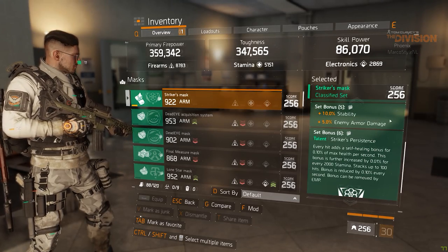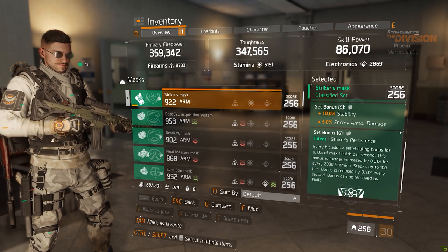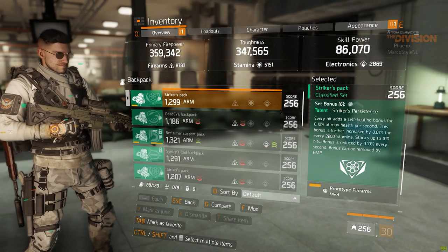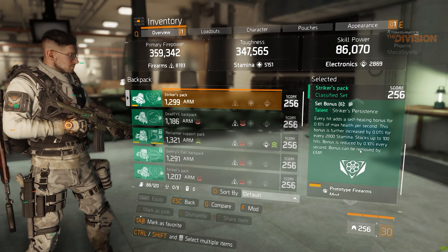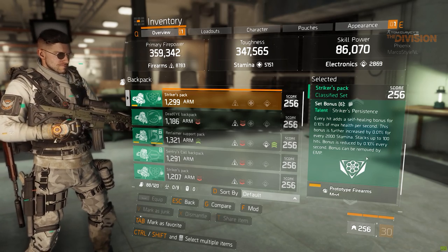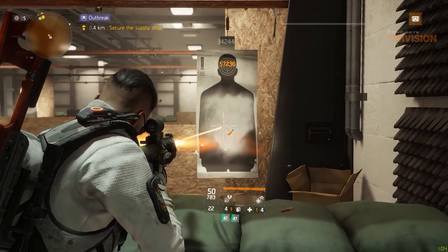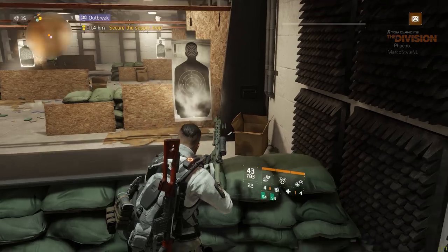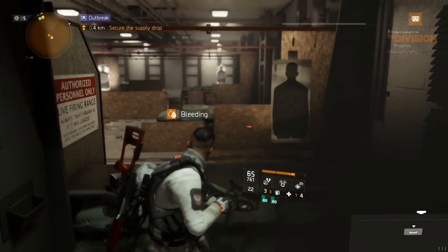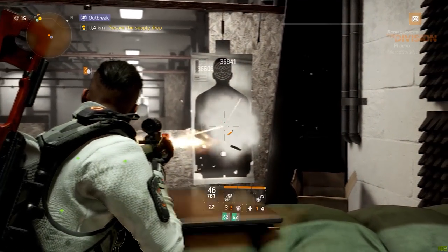The five-piece bonus for Striker gives the player 10% stability and 5% enemy armor damage, in addition to what the two and three-piece already gave you. The six-piece bonus adds a self-healing bonus that increases per bullet you land, then multiplied by the amount of stamina you have. To put it simply, it adds another Striker stack counter underneath your health bar which can be filled up to 100 — the closer you get to 100, the more your character self-heals every second. If you stop shooting, you lose one stack every second.